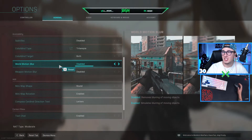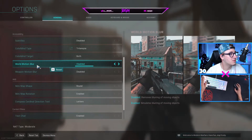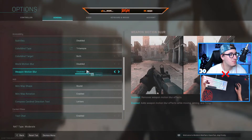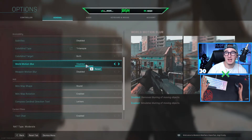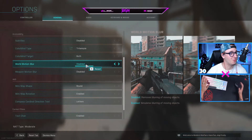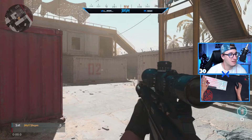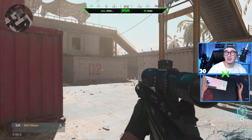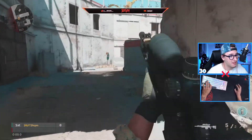Now these next things aren't going to change the settings too drastically but are very important. World motion blur — you want that disabled. Weapon motion blur — you want that disabled as well. These two things are the most disgusting features ever added to video games. They added them for realism, but realism doesn't always mean best. If it still looks a little washed out, turn your brightness down more, because look at how much better it looks.